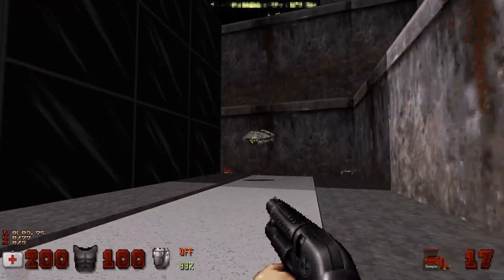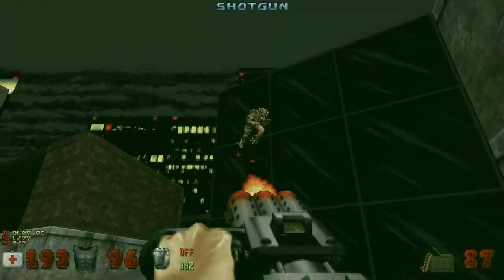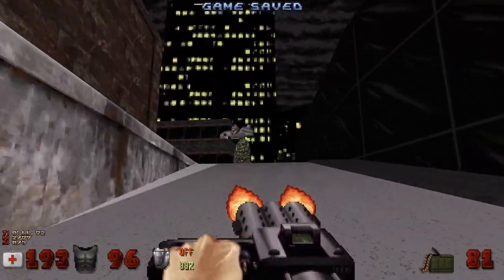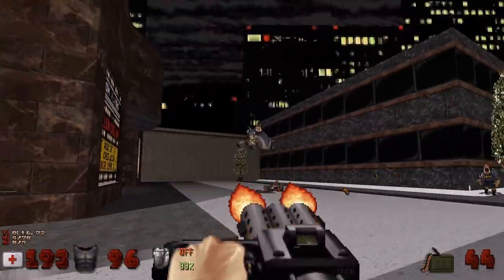Third level: Cop City. There are indeed cops in this city. There he is, there's the cop. Everyone's favorite enemies that don't show up very much in the actual game.